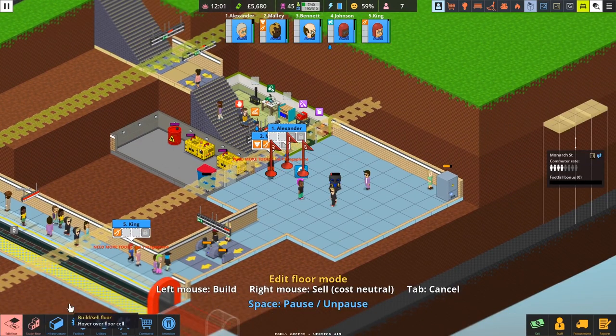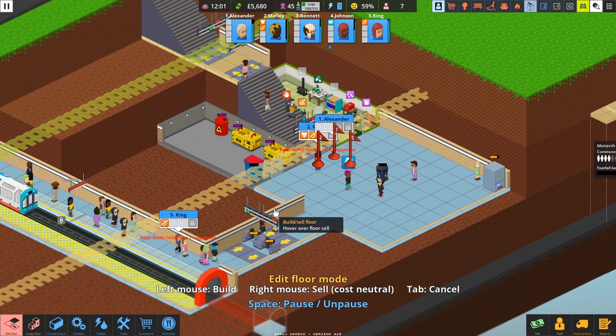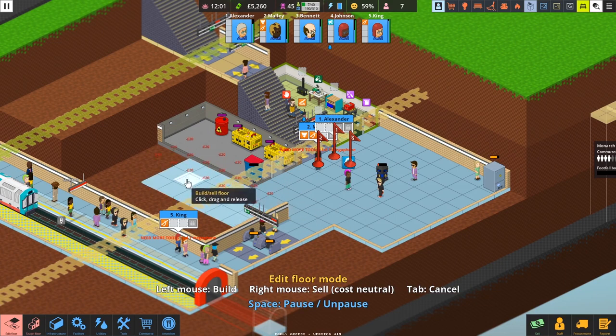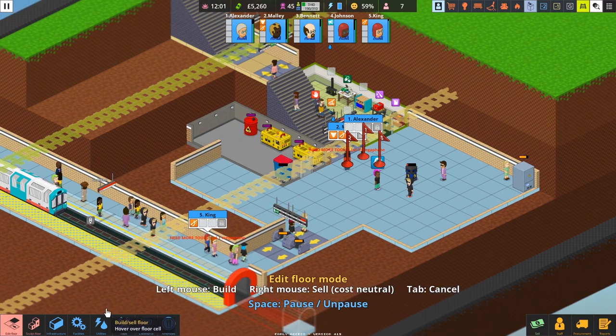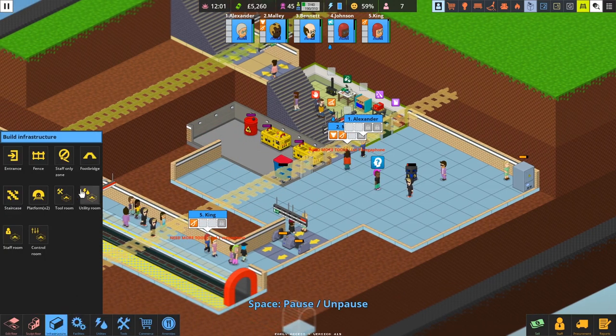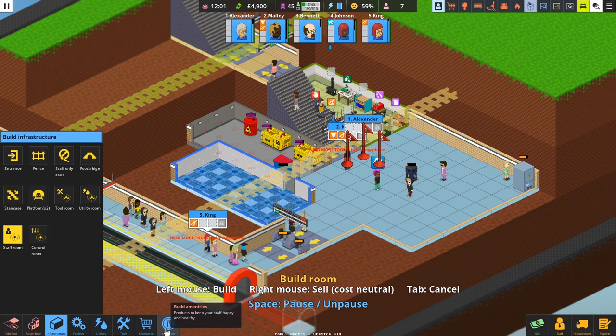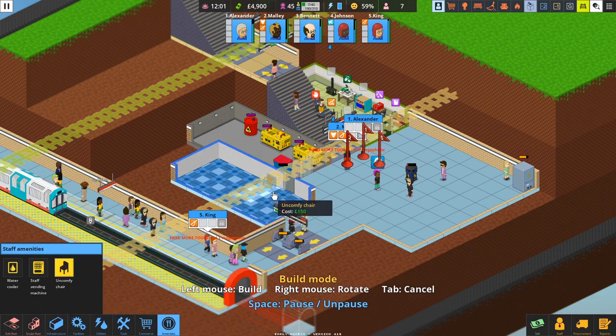I do need a staff room so they can rest up. It's a bit big — I probably won't need it that big. Money gets quite tight, especially if you're trying to expand too quickly. I'll keep the walls in place and put the door there. All we really need is a couple of chairs, a water cooler, and a vending machine.